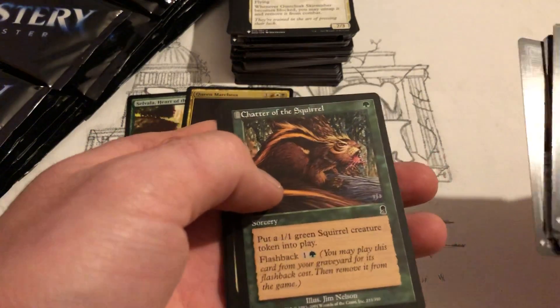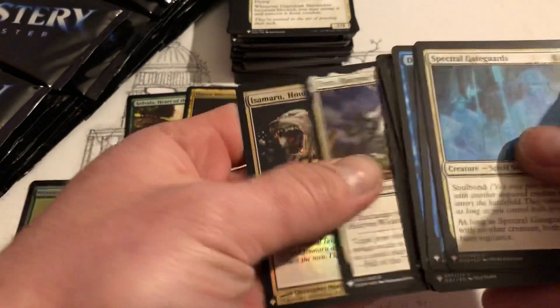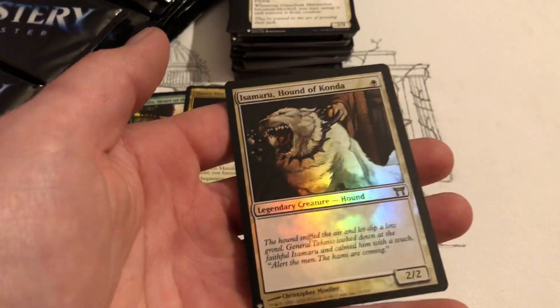Chatter of the Squirrel — more squirrel cards, the squirrels ever. Isamaru, Hound of Konda.